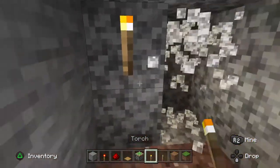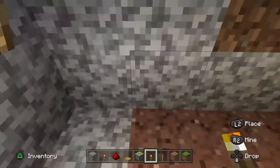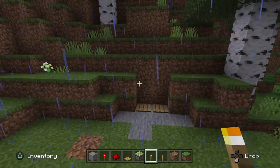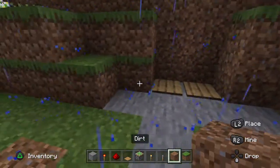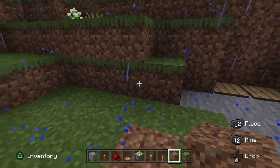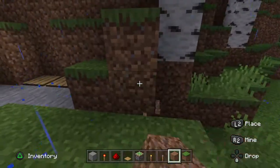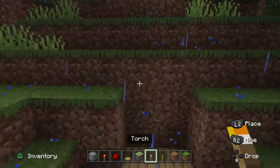You can place a chest or anything you want inside. This could be your secret base. As you can see it doesn't look suspicious at all from the outside. I'm going to place this block here so it looks better — yeah, I think it looks good.